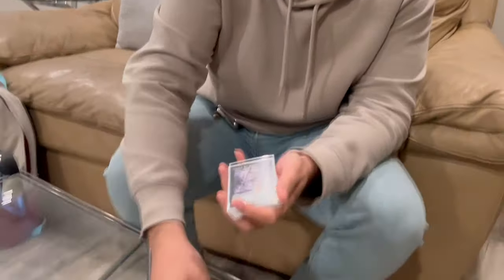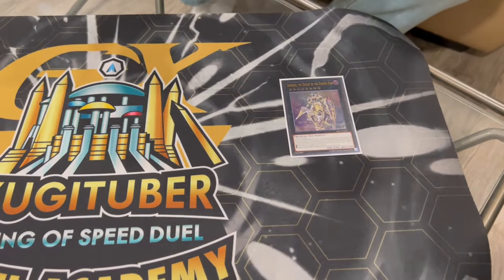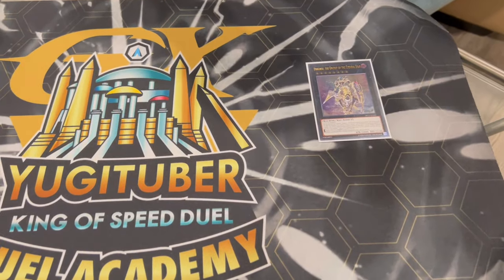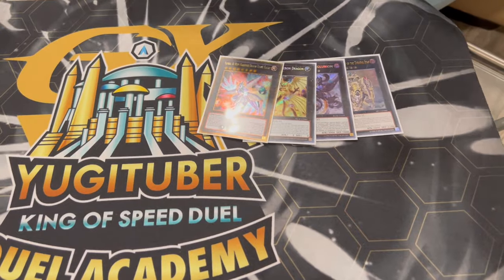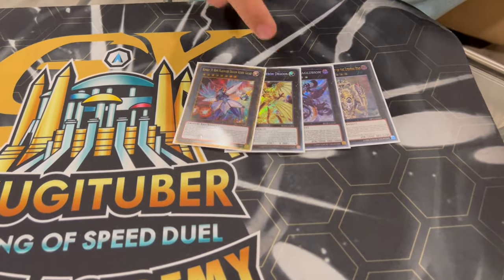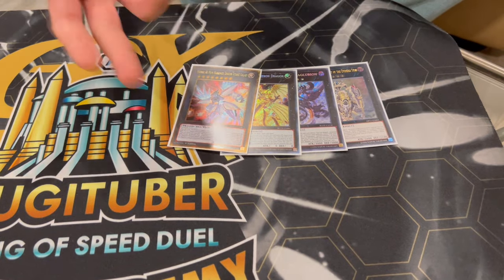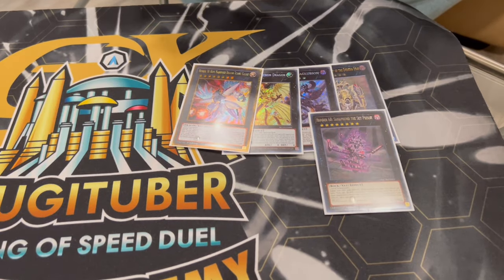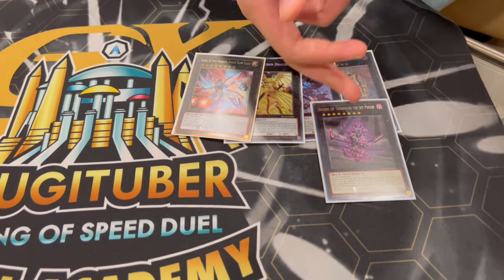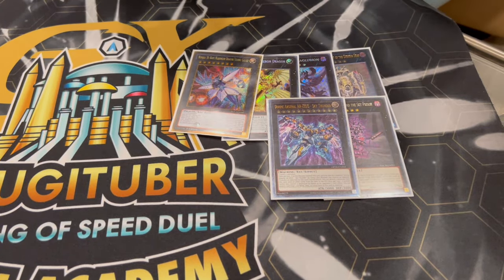Let's move on to the extra deck — it's a lot of toolbox. We're playing one Dingirsu, of course, one of the best rank 8 monsters you can play. Then we're playing a little OTK package: Number 97, Number 100, and Number 38. You can make Number 100 for the OTK, but if you don't see yourself OTKing you can end on Number 38, and you have that negate as well. For graveyard decks, we're playing one Number 68 Xenophon, which pretty much shuts out the graveyard — really powerful. And then one Zeus, of course, for all the Xyz monsters.